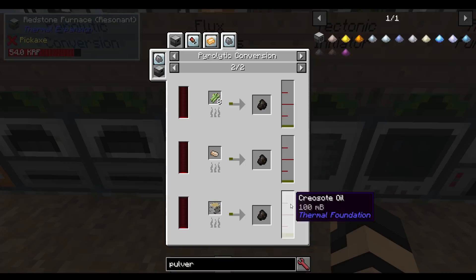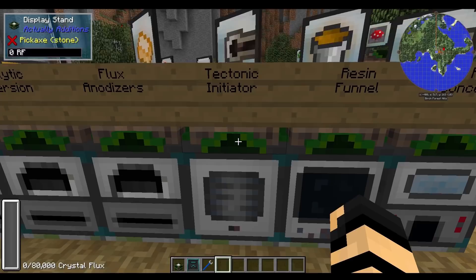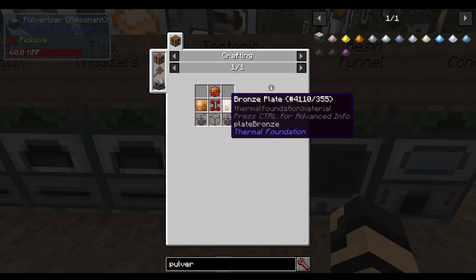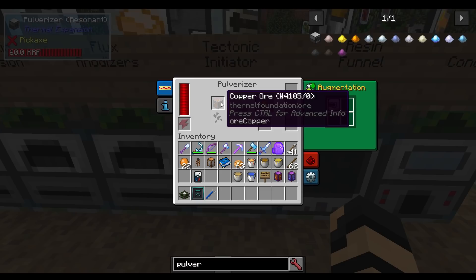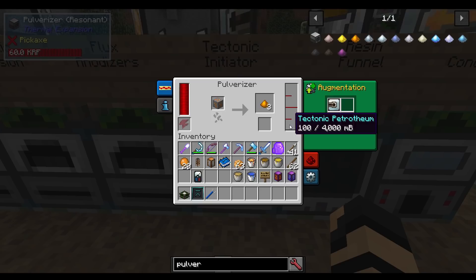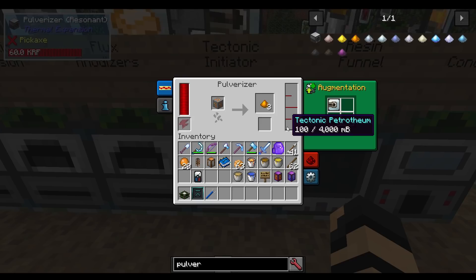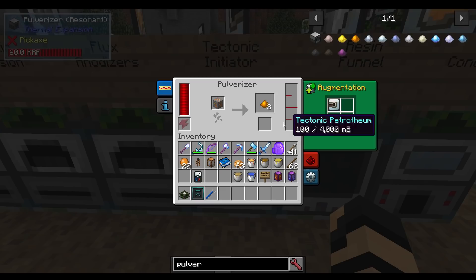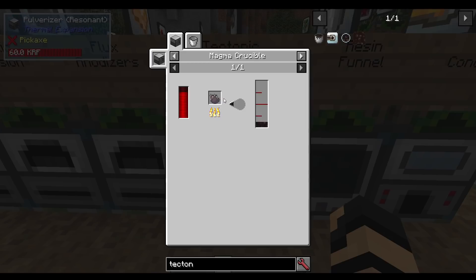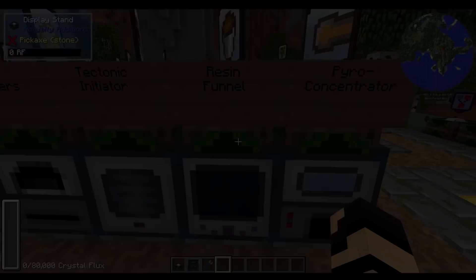Here we have the tectonic initiator for a pulverizer. The recipe is going to be signalum gear, bronze plates, redstone servos, hardened glass, and petrothium dust — rather expensive, but it allows ore tripling. One copper equals three pulverized copper. It also consumes tectonic petrothium — 100 millibuckets, which is one tenth of a bucket per operation. So you have to create tectonic petrothium to use it. It increases yield from ores, but tectonic petrothium must be supplied. That's petrothium dust in a magma crucible to make tectonic petrothium.